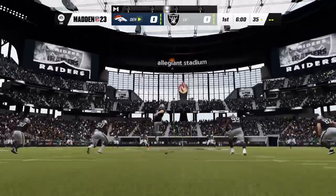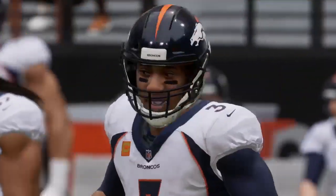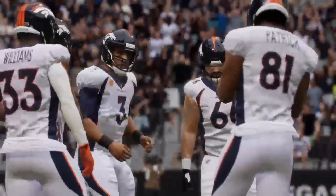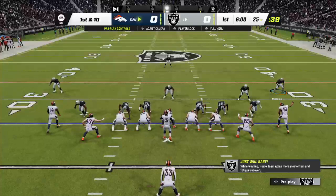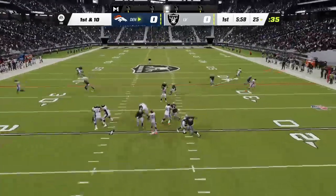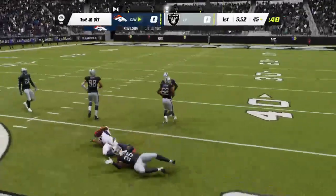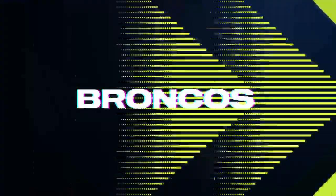We are underway at Allegiant Stadium. They'll bring it out to the 25. Here's Russell Wilson — traded this offseason, dealt from Seattle. Russell Wilson has a dangerous mix of skills: the ability to throw from the pocket, and he usually has his team in the playoffs competing for Super Bowl opportunities. First play, Wilson wants to throw it toward the sideline, and look at that catch — dragging the toes, and that's going to be a first down. He's taken down right at the 45-yard line. A 30-yard pickup on their first play from scrimmage.